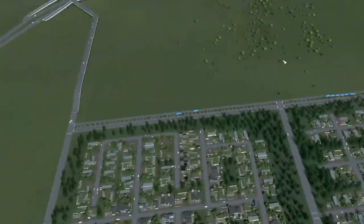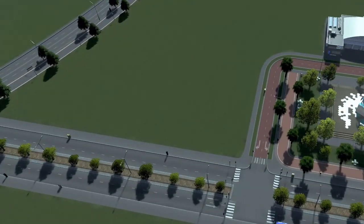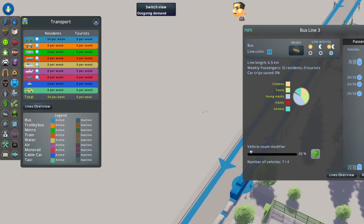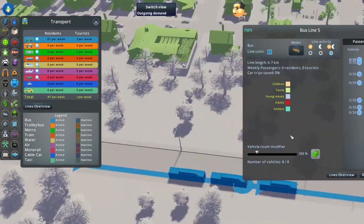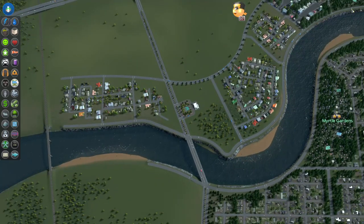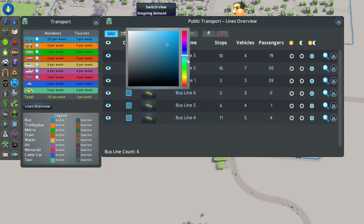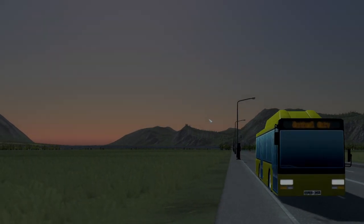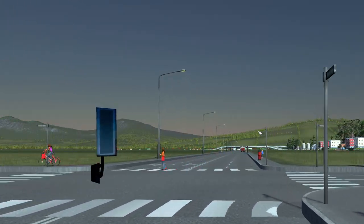That pretty much wraps it up — we got the recreational center going. One pro tip: you're going to notice you have a lot of buses. The game tries to figure out by route length how many buses to add, but if they're not full you don't need them all. I go through each line and knock the bus count down roughly in half to limit traffic, because adding mass transit can backfire with buses and create more congestion. The last thing I do is give a color to each line to keep them unique — it actually changes the bus color in game, which is pretty cool. Thanks for joining, thanks for the support, catch you on the next episode of Socktown.